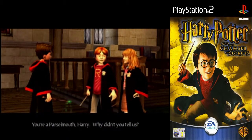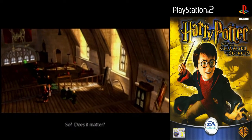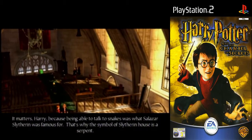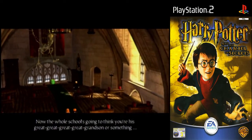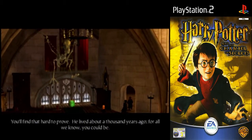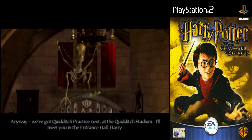You're a Parselmouth, Harry! Why didn't you tell us? I'm a what? A Parselmouth? You can talk to snakes. Does it matter? It matters, Harry, because being able to talk to snakes was what Salazar Slytherin was famous for — that's why the symbol of Slytherin House is a serpent. Now the whole school's going to think you're his great-great-great-great-grandson or something. But I'm not. You'll find that hard to prove — he lived about a thousand years ago. We've got Quidditch practice next, at the Quidditch Stadium. I'll meet you in the entrance hall, Harry.